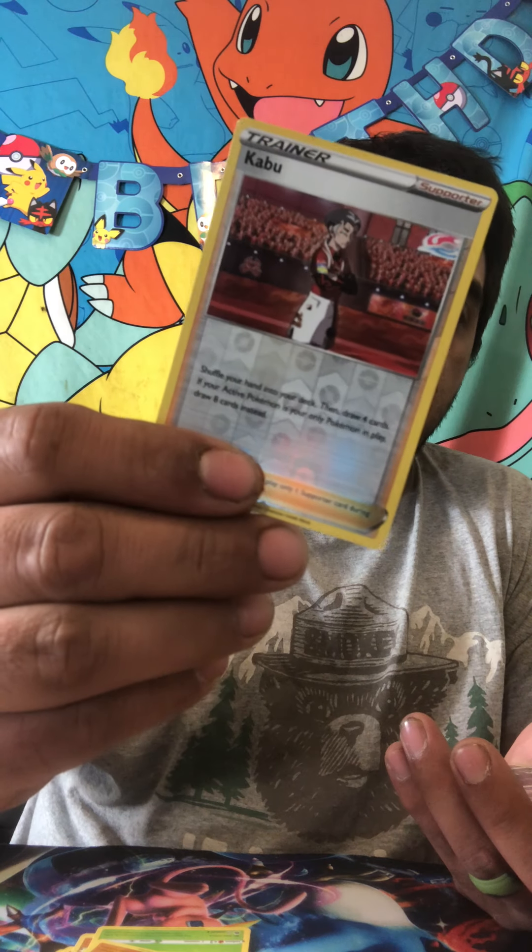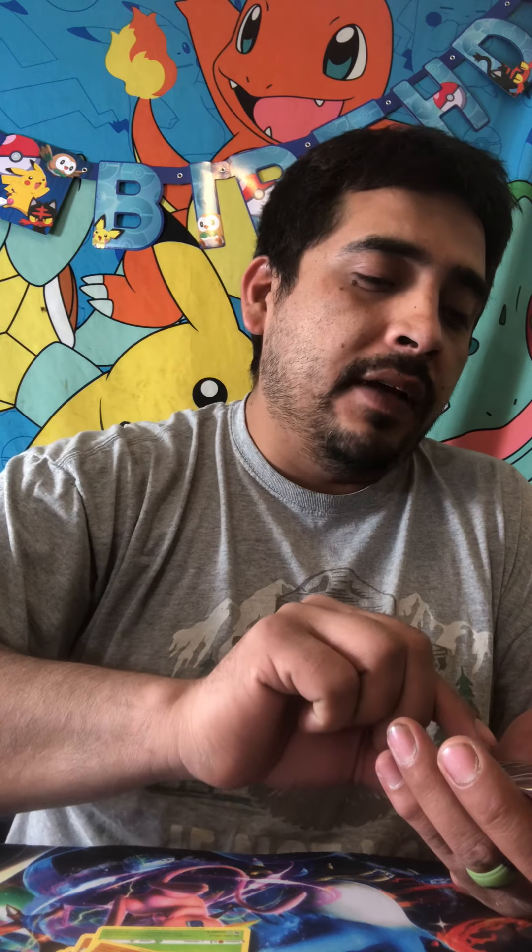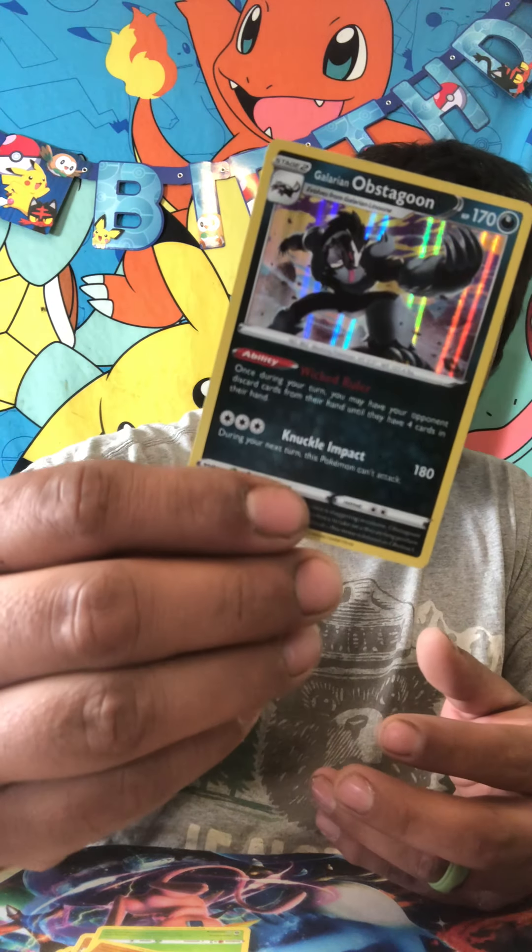One, two, three, four. Psychic Energy, Pancham, Malamar, Hyper Potion, Rockruff, Kakuna, Hatenna, Inkay and Swablu. Kabu for the reverse holo. And then we got a Galarian... Obstagoon for the holo rare. Well, that's it for those boxes — two boxes that I just opened, guys. Now let's get to the real fun!